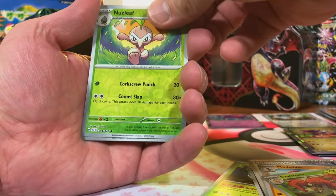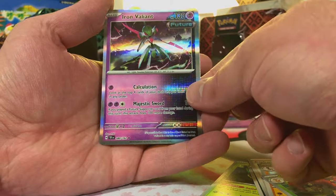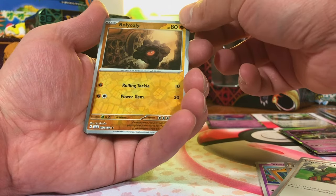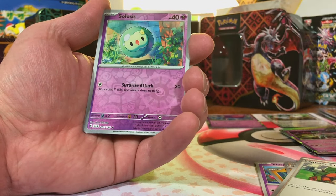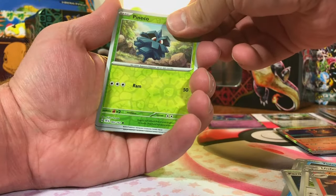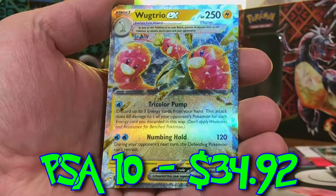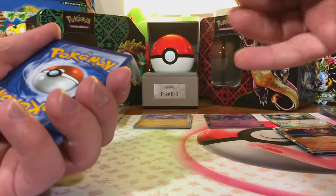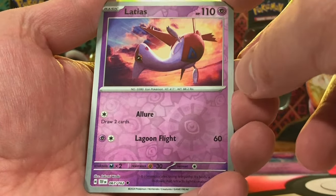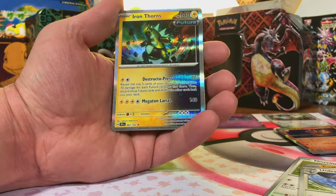We got a Nuzleaf, a reverse Rapidash, and an Iron Valiant holo — that is a cool looking holo. Gen 1 and Gen 2, there's a lot of them in here. Rolycoly, Solosis, and Magcargo. Pineco, Chatot, and an EX — Wubtrio EX. We got a Sizzlipede again, a Latias — I didn't know there was a Latias in here, very cool. And Iron Thorns holo — that is a cool new Pokémon, I like the Iron Thorns.